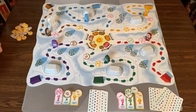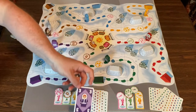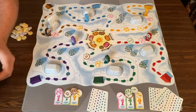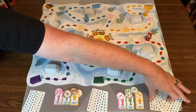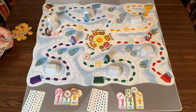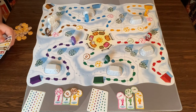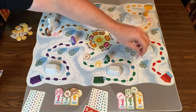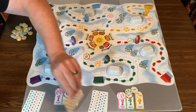Back to me — I do a purple three, move three spaces, draw a card. Back to this player — they do a two red, move one, two, get a pink fish, draw a card.